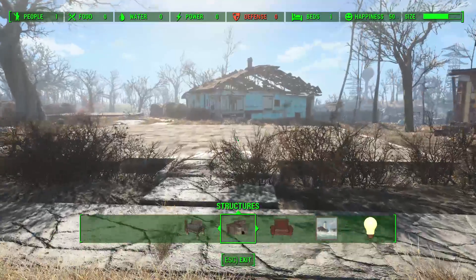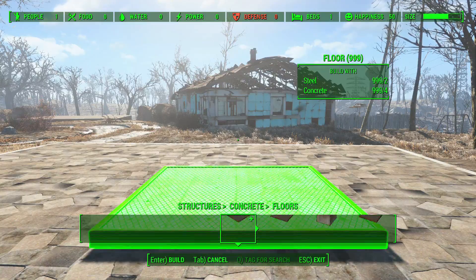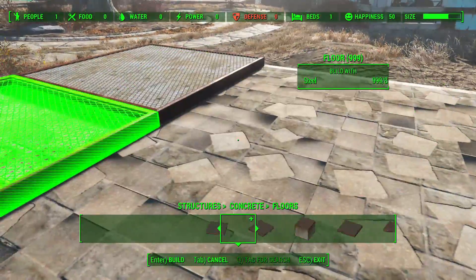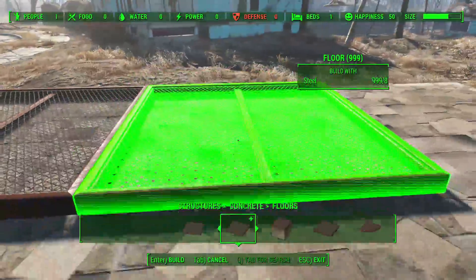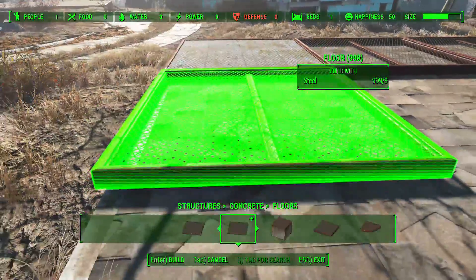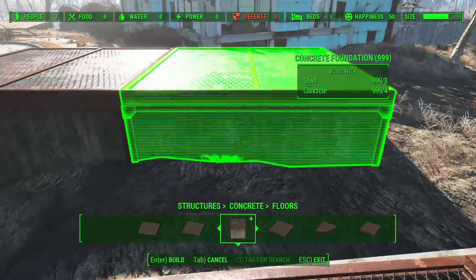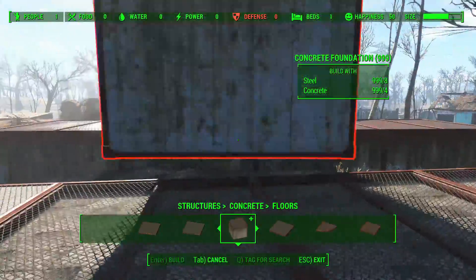Let's hop into Sanctuary and start building. First, we're going to take a look at all of the new structures. The big one is concrete - you can now build with all of these concrete options. They cost steel and concrete and have a kind of graded floor. They look a lot more industrial and I like how they're not broken like a lot of the other floors and wooden building options. We also have a concrete foundation, so if you're on an uneven surface it's very easy to build a flat surface.